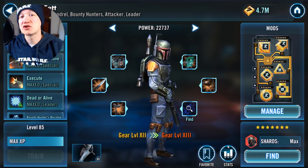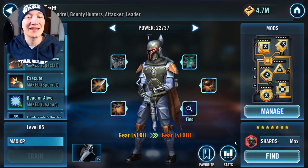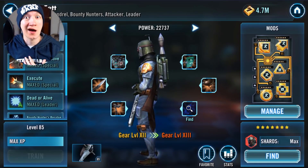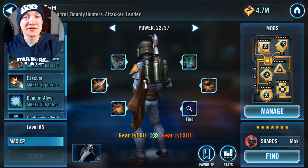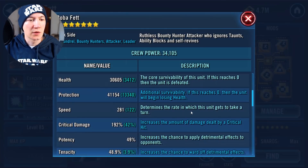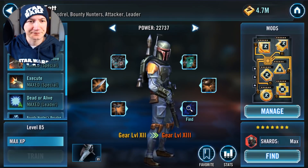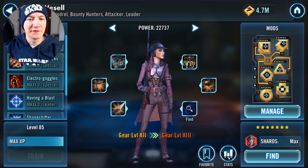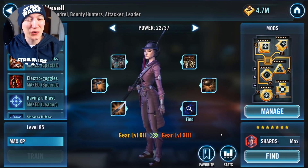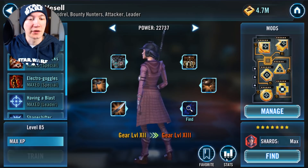Boba — I just couldn't get the speed where I needed it for a specific turn order, and I could never get it there without an actual speed set. He was always just too slow with the crit mods I had available. We had him at 281, so that's a 122 set. Zam — it's very, very key that you get as much potency on her as you can. Unfortunately, I can't get her quite fast enough with a complete potency set, so I have a potency primary on this one.